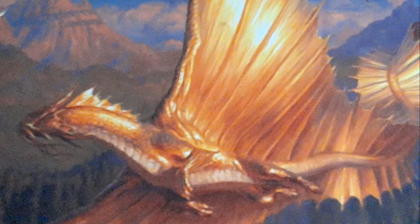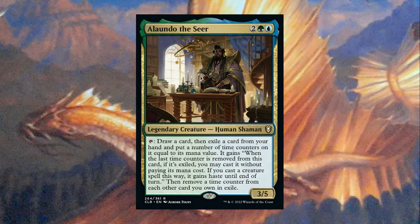Next up is Alawando the Seer. Alawando costs 2, a blue and a green, for a 3/5, with tap: draw a card, then exile a card from your hand and put a number of time counters on it equal to its mana value. It gains: when the last time counter is removed from this card, if it's exiled, you may cast it without paying its mana cost. If you cast a creature spell this way, it gains haste until end of turn.